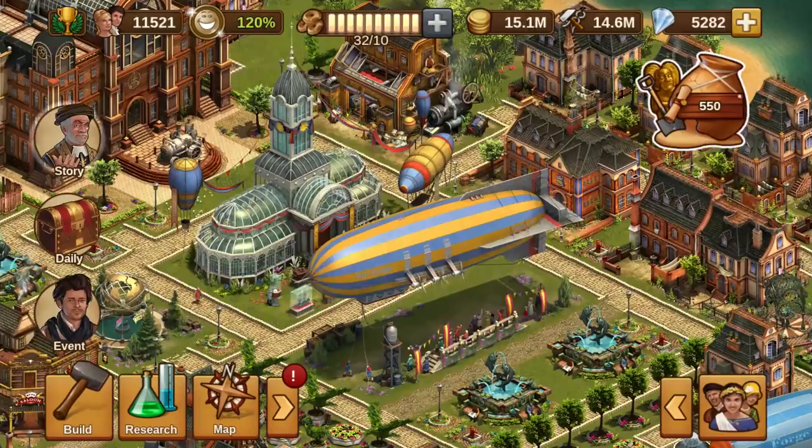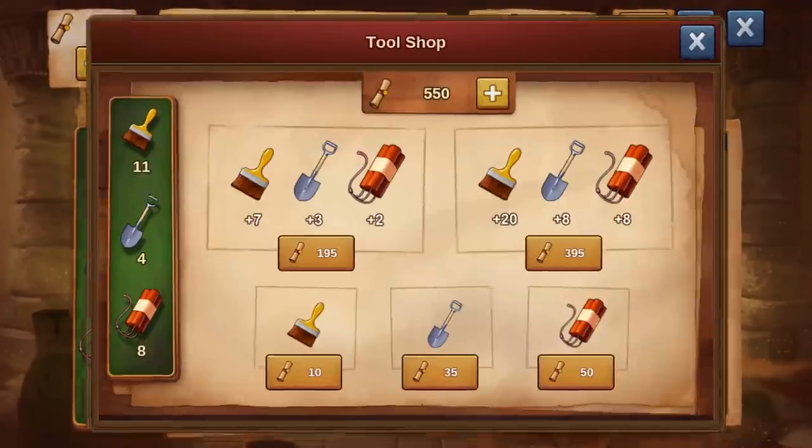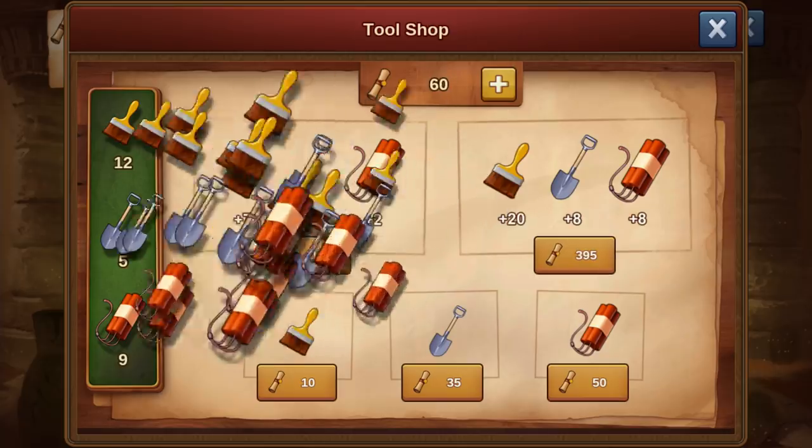Once you've earned yourself some scrolls, you can trade these in for tools to help you excavate the ancient tomb. Take your pick between brushes, shovels, or dynamite. You can even buy a multipack containing a mixture of all three!